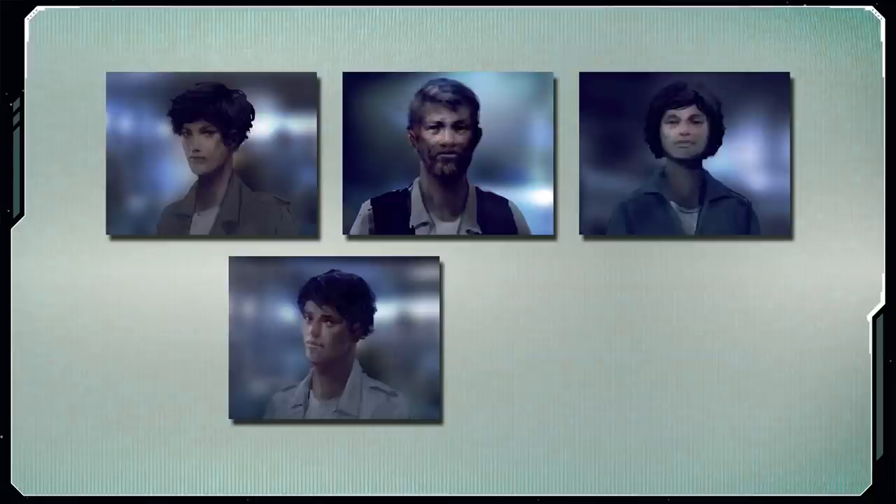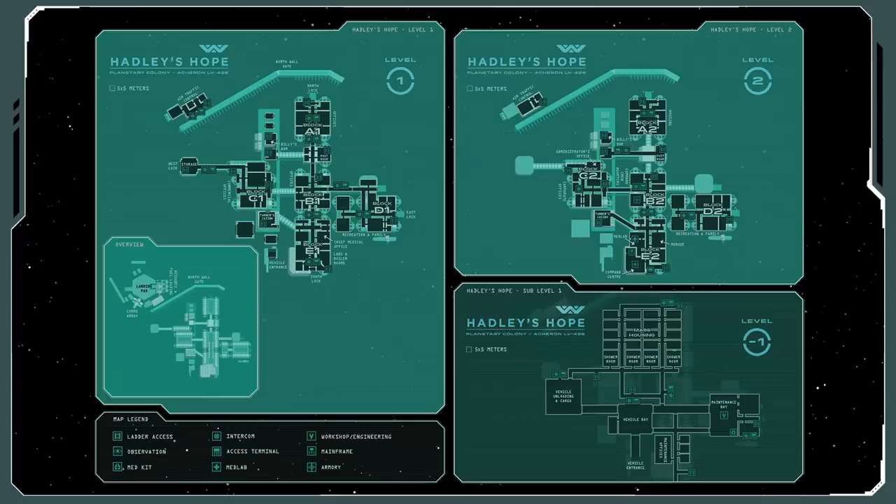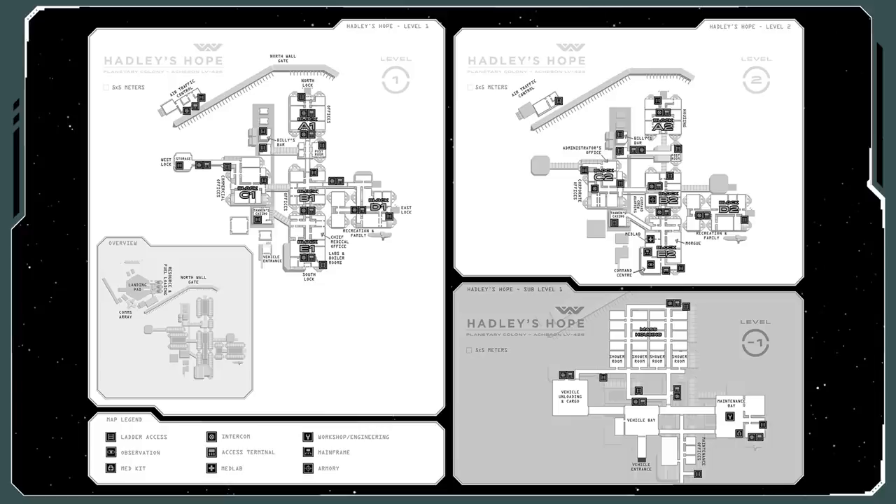The scenario provides us with five pre-generated characters to use, each with their own talents and personal agendas. We also have a map of the complex. Like with all the maps in the Alien game, I find the retro sci-fi styling makes it a bit difficult to read. They also provide a green version, which I find a bit easier to read, available as a free download on the Free League website. They also have a printer-friendly version, which I find the easiest of these to read.